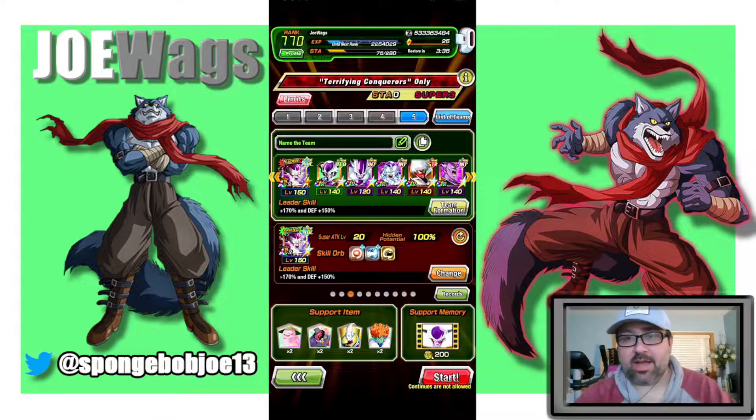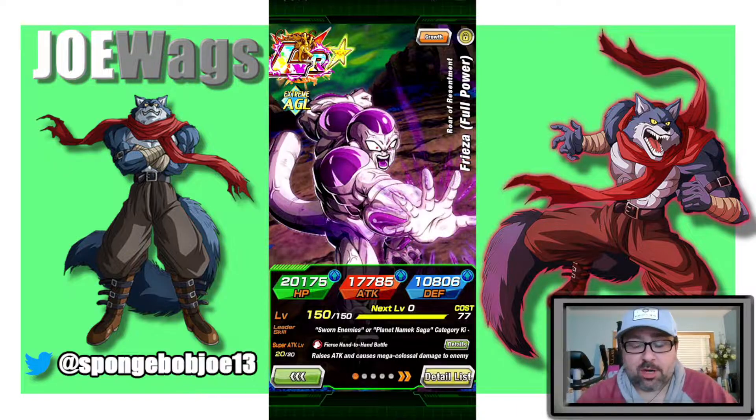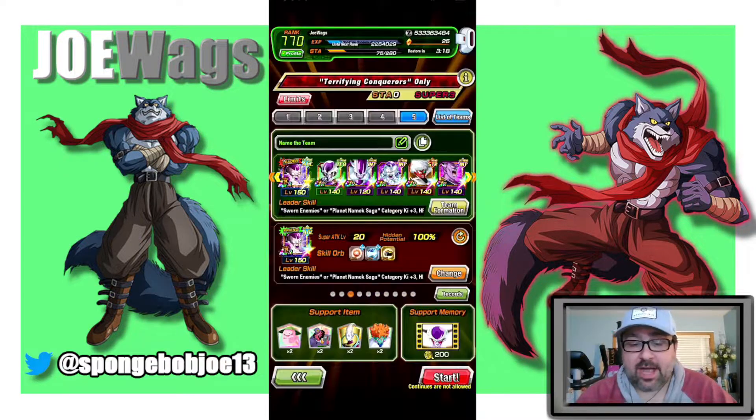Hey guys, thanks for joining me for another Dokkan Battle video. Today we are taking on the Terrifying Conquerors Super Battle Road, the new one that just came out on global. I'm trying something a little bit different. I know I'm probably running for the most part the same team as most people, where having AGL Full Power Frieza as the lead is a very effective tactic, and then running a full Sworn Enemies Namek Saga build that are also Terrifying Conquerors.